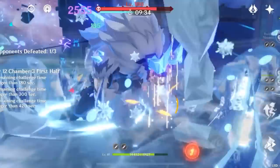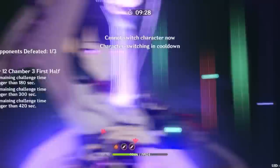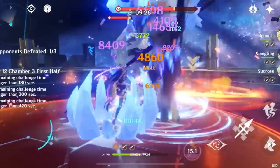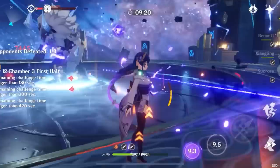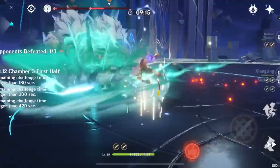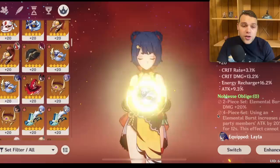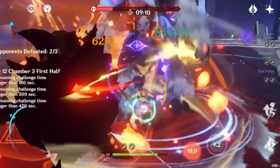Xiangling has incredibly free-to-play friendly and efficient artifacts, both for main stats and substats. The Emblem of Severed Fate is by far her best set, but it's far from the only viable option. If you haven't farmed it yet or it's already on your Raiden, she performs extremely well with two-piece combinations: two-piece Elemental Mastery such as Gilded Dreams, Flower of Paradise Lost, or Wanderer's Troupe; two-piece attack sets like Gladiator or Shimenawa; two-piece Emblem for extra Energy Recharge; or even two-piece Noblesse for the Elemental Burst damage bonus. If you have great substats on one of these sets and haven't farmed a full Emblem set for her, don't worry — she performs incredibly well with a two-piece combination. I ran a two-piece combination on her for a very long time.